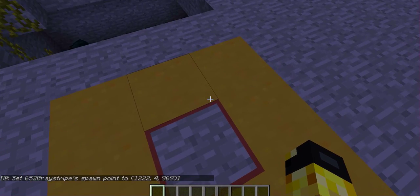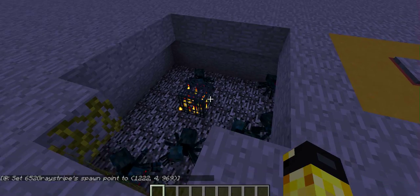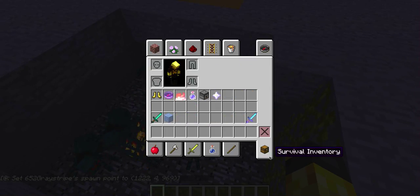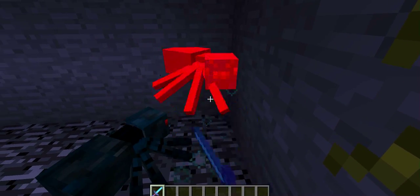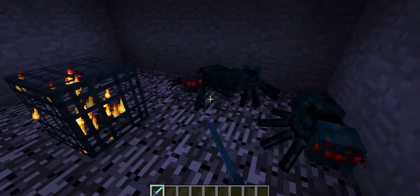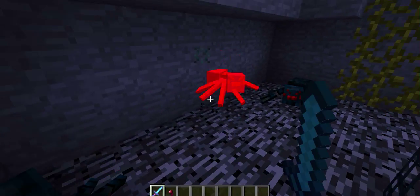First of all you can set your spawn point by stepping right here, just so you respawn there. And the way it goes is you need to kill these cave spiders — I'm going to use a sword for that. They have an 80% chance of dropping a slime ball; yeah, as you can see sometimes they don't.